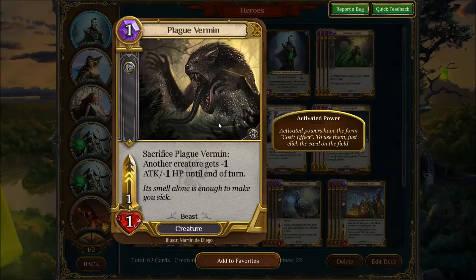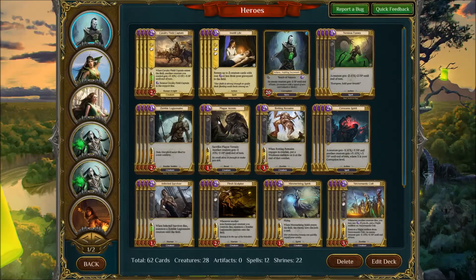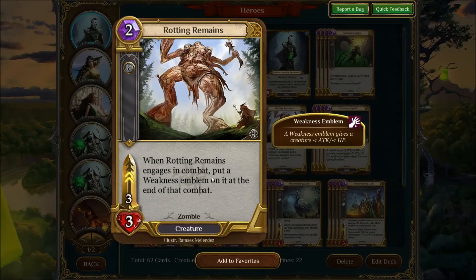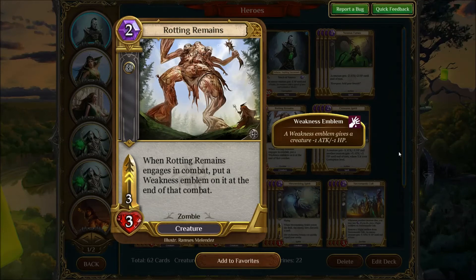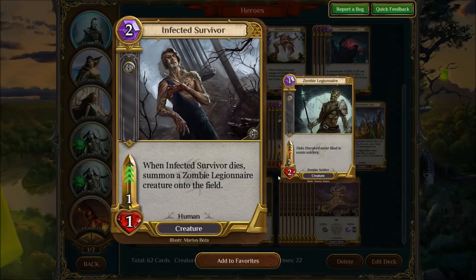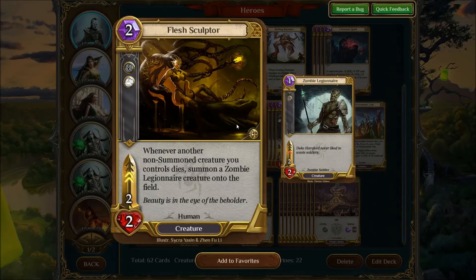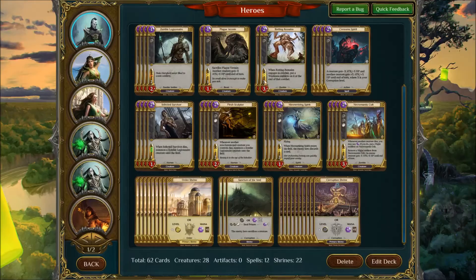Your six one drops: Plague Vermin — the effect is really useful, you can run three and three if you're having trouble with some decks. Zombie Legionnaire is just a solid body for one mana. Rotting Remains, the 3-3 — even though it's really a 3-2, it's good because it lets you trade with bigger creatures. Infected Survivor has ridiculous synergy with Flesh Sculptor and it's really sticky. And Flesh Sculptor — you just saw the shenanigans it can do, it's a ridiculously awesome card.